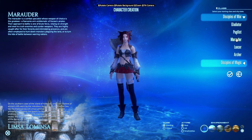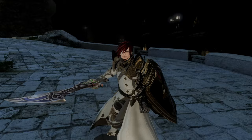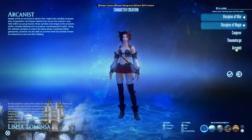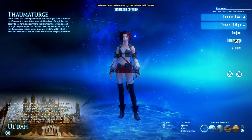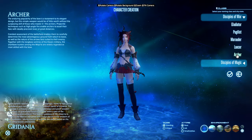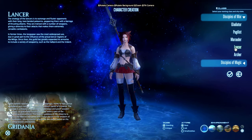Starting with tank jobs, we have the Marauder who will become the Warrior, and we have the Gladiator who will eventually become the Paladin. For the healers, you can try the Conjurer who will eventually become the White Mage, and there is the Arcanist who becomes the Scholar. The Arcanist also unlocks the Summoner job, which is the magical ranged damage version of the Scholar. Sticking with magical ranged, by choosing Thaumaturge you'll eventually unlock the Black Mage. If you're more interested in physical ranged damage, you can try out the Archer who becomes the Bard. If you prefer to be up close and personal, there is also the Pugilist who becomes the Monk, and there's also the Lancer who becomes the Dragoon.